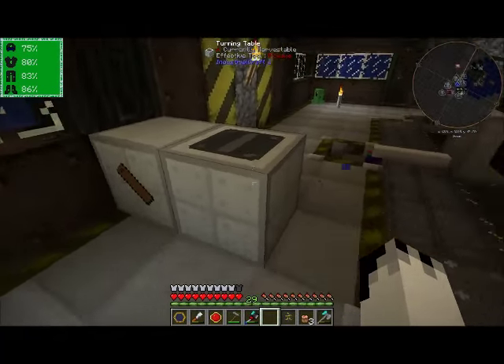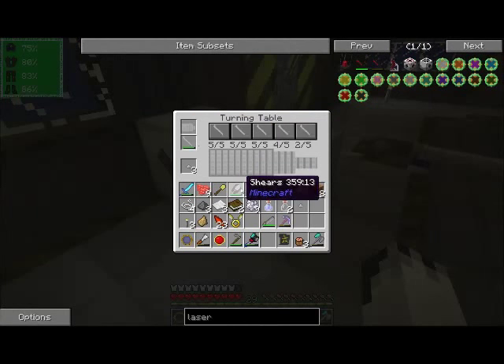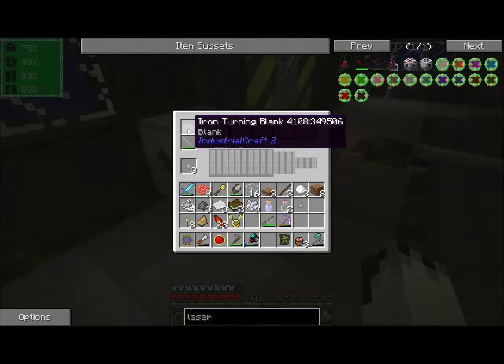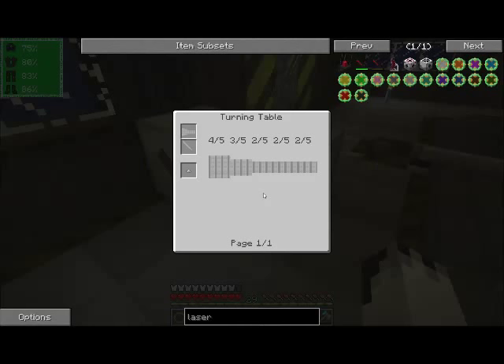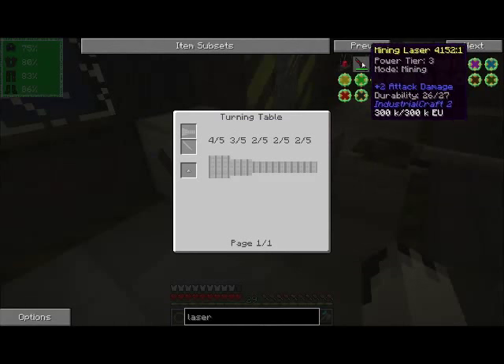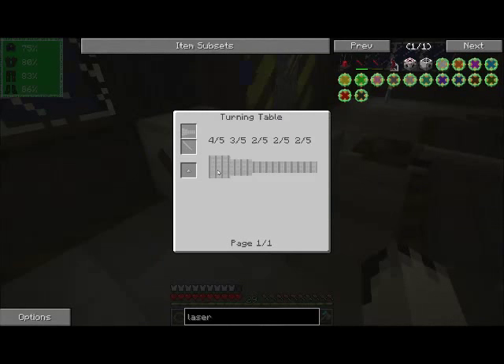So what I've got here is a turning table, which is basically a lathe. You've got an iron turning blank in here and a lathing tool. Your iron turning blank is what you're going to be using to turn into a certain shape. For example, the mining laser does require an iron turning blank as part of its crafting recipe and it requires this shape.